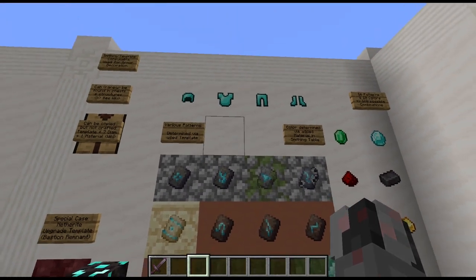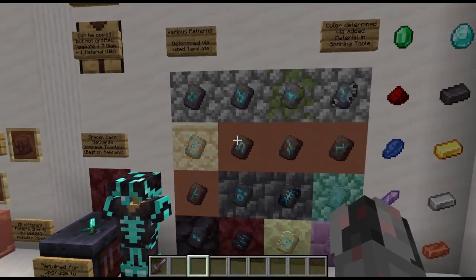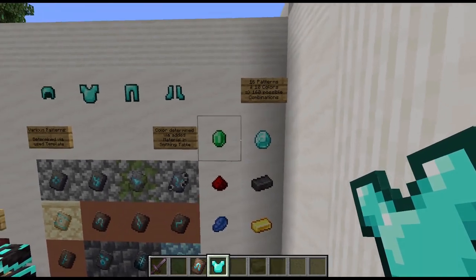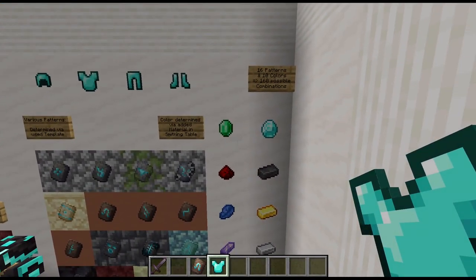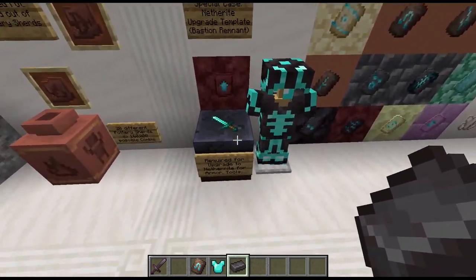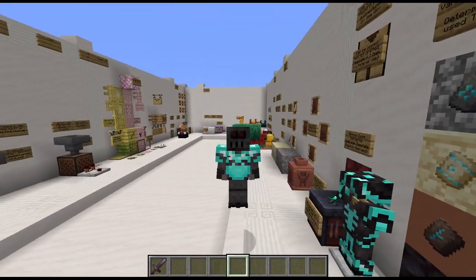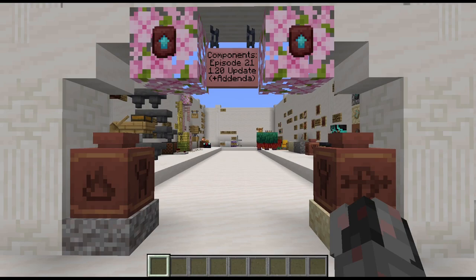Let's talk about the armor trims — there are 16 in total, found in various locations and through various occasions. The way they are used: you need the template, an armor piece which can be diamond, leather, and so on, and then a material which determines the color of the trim. You have 10 different colors and 16 patterns, giving 160 different possible combinations. For this example I'll go with netherite — put that in there — and now I have a chest plate that looks a bit more interesting than a plain one from before. And with that we have reached the end of this episode about the 1.20 update. I hope you enjoyed it — see ya!